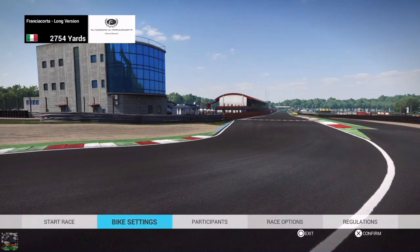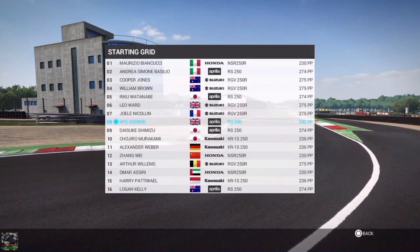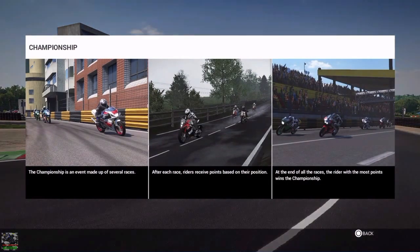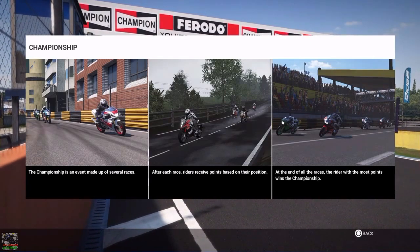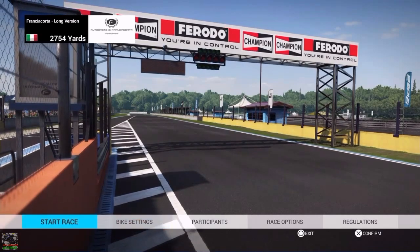Looking at those circuits, there's a real mixture of different tracks. Now here we go with our first championship race - let's check out our opponents and their bikes. There are quite a few Aprilias, Kawasakis, a Honda, and Suzukis - quite a mixture. The regulations are pretty straightforward: whoever gets the most points per race becomes champion after the four races. Hopefully we can achieve it.